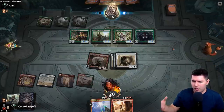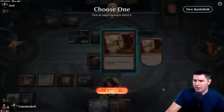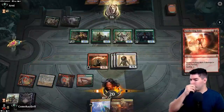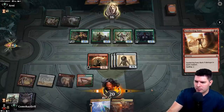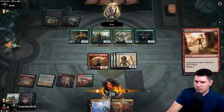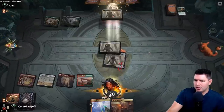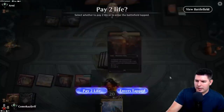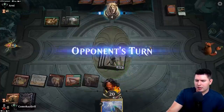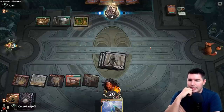We lose Flame Blade but that's fine. Sweltering Suns cleans that up. We lose a Flame Blade to death but that's fine — attack in, down to four. Play Sacred Foundry tapped and we have the win with Zenith Flare. Sweet stuff. Sweltering Suns is so good in this deck.